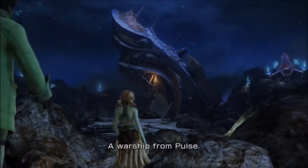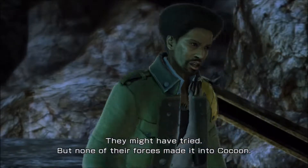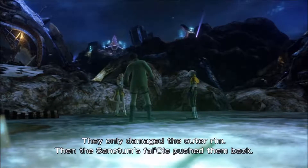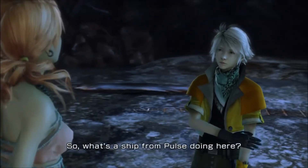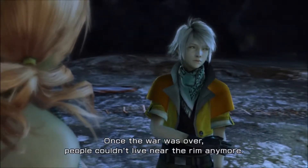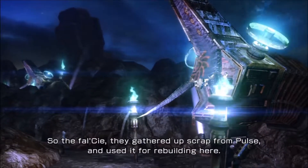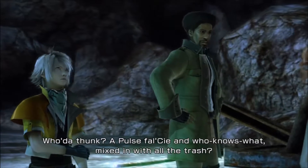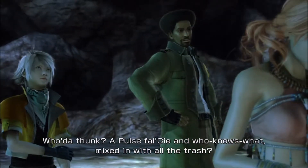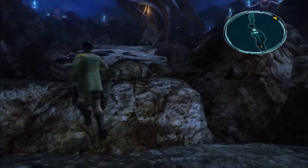"Isn't that a warship from Pulse? They made it this far?" "No, of course not. Not during the war, and not since. They might have tried, but none of their forces made it into Cocoon. They only damaged the outer rim. Then the Sanctum's Falsi pushed them back." "What, did you sleep through history?" "More or less. So what's the ship from Pulse doing here?" "Once the war was over, people couldn't live near the rim anymore, in places like the Hanging Edge. So the Falsi gathered up scrap from Pulse and used it for rebuilding here. This is what was left — a bunch of garbage. A Pulse Falsi and who knows what, mixed in with all the trash."